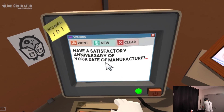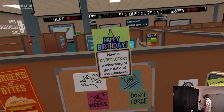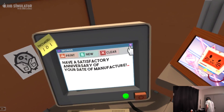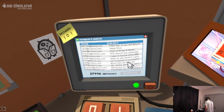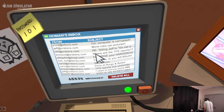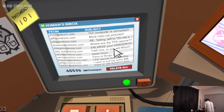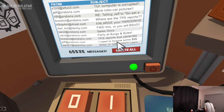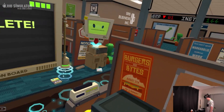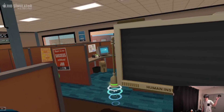Word templates — document, birthday note. 'Have a satisfactory anniversary of your date of manufacture.' Let's go to email. There's one telling Jeff to go eat a blank, where are the TPS reports — somebody's an Office Space fan. Enlarge your hard drive, blue screen of death, TPS reports due yesterday, does your life suck — I love the freedom of inbox zero. Goodbye.